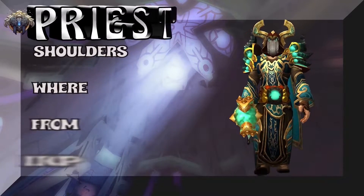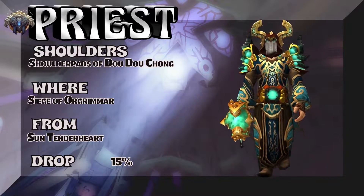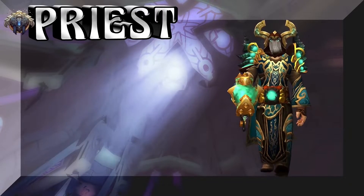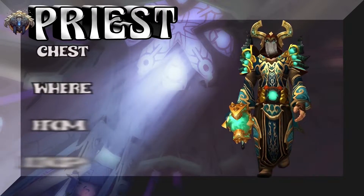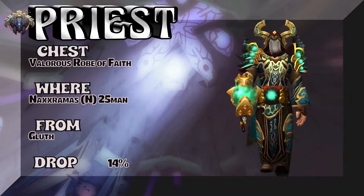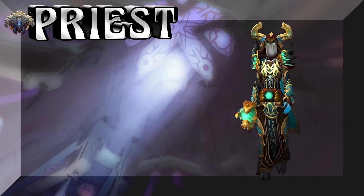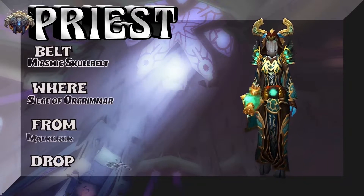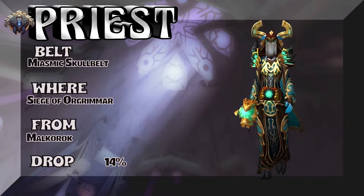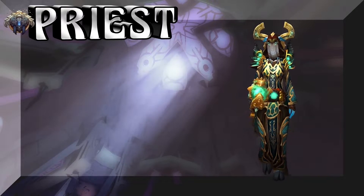This set is very, very simple but it works. Siege of Orgrimmar — Sun Tenderheart, 15% on the drop rate to get the shoulders out of Mists of Pandaria. The chest piece is the Valorous Robe of Faith — Naxxramas 25-man normal mode, Loatheb is the boss, 14% on the drop rate. The belt — Siege of Orgrimmar, Malkorok is the boss, 14% on the drop rate to get the skull belt, which really works with that robe.